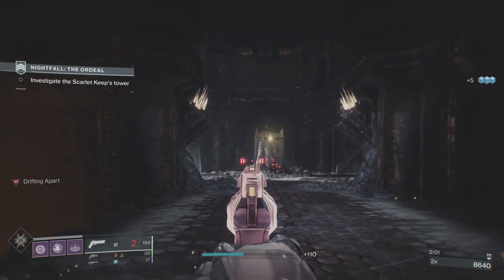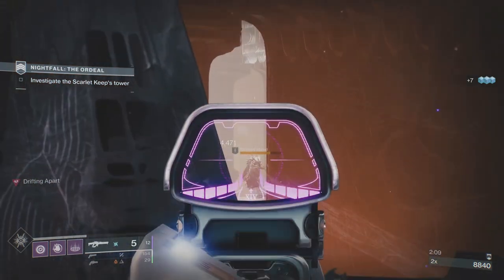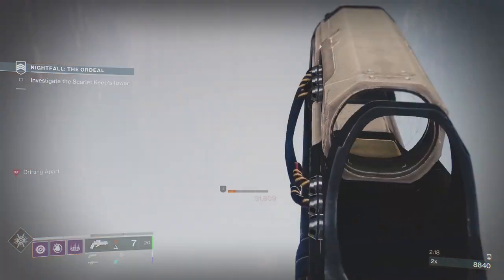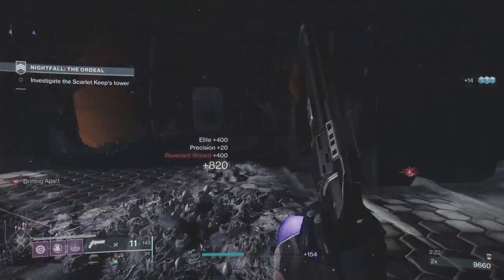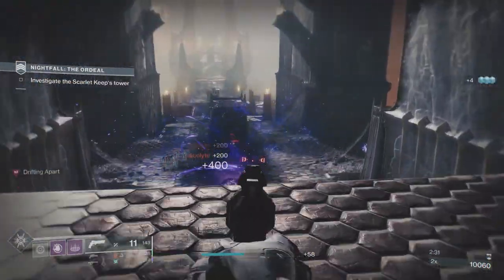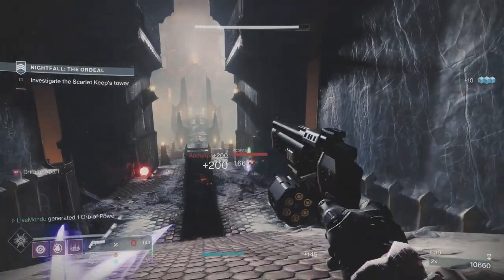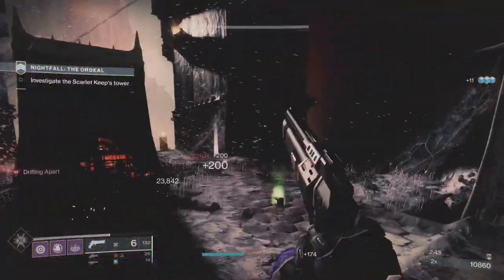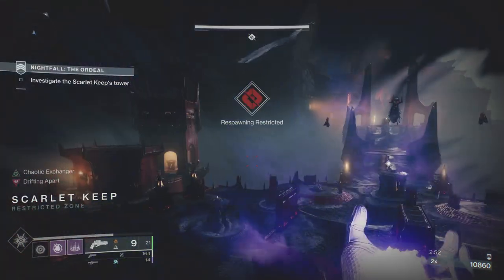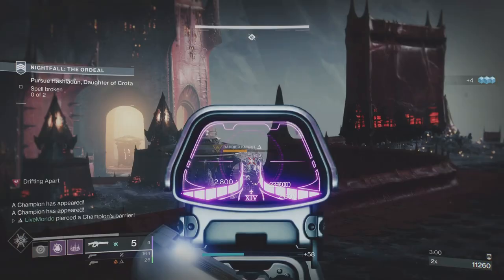Most of my builds are built with the boss in mind. I'm looking to be as efficient as I can at the boss because the rest of the area you can take your time. At the boss you're kind of stuck there - the area is enclosed, unlike these open areas where you can attack from multiple angles. When we come into this area I'm going to try and get rid of the champions as fast as possible.